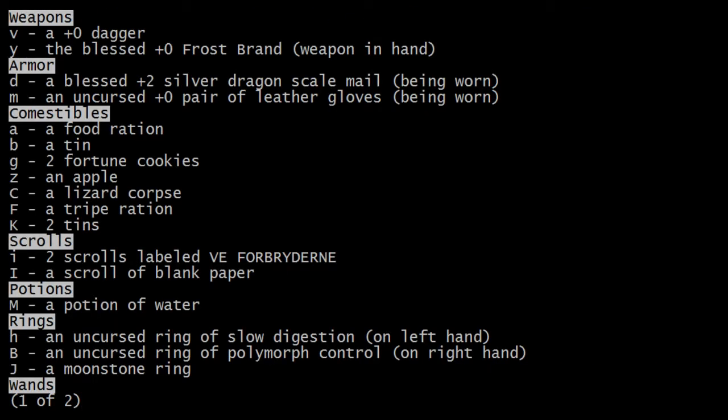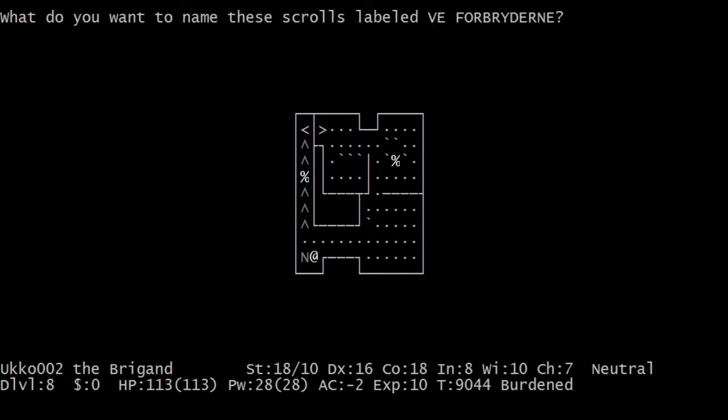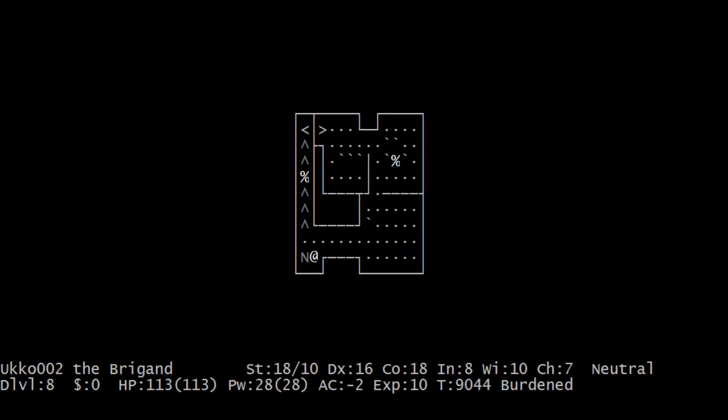These two scrolls — scrolls of Earth — I wanna name them. You will always get these two scrolls on this first level. The next few levels can vary from a couple of variants, but you will always get two scrolls in here, and they are scrolls of Earth, which cause a bunch of boulders to fall on you. They are basically a little bit of help scrolls in here, since you can use them to create more boulders if you somehow screw up.